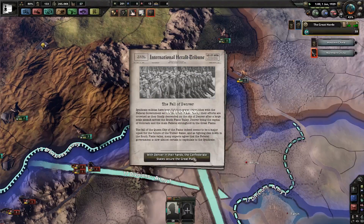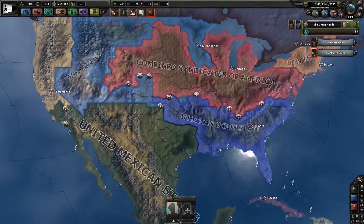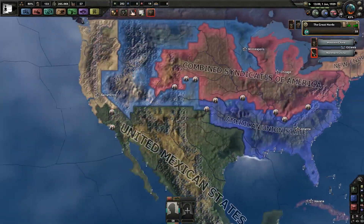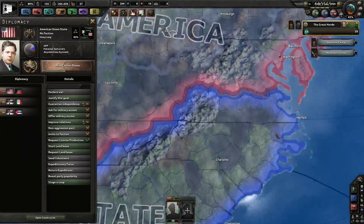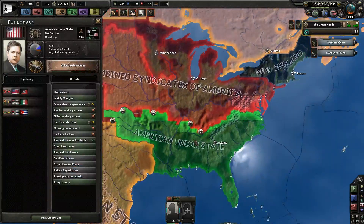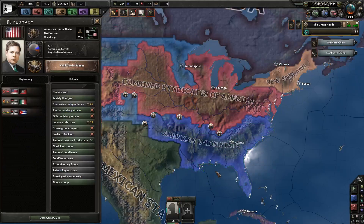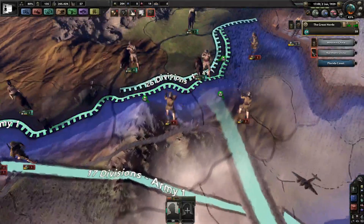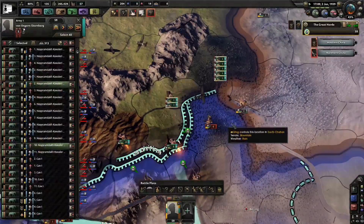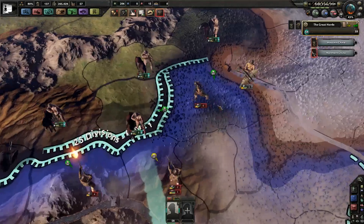The fall of Denver — interesting. The Mexicans have made small progress; it's very mountainous, so difficult. The combined syndicals are winning, although the unionists are holding too. Numbers-wise they're pretty disadvantaged, and factory-wise they're hugely disadvantaged. We'll see how that goes. Now they're all attacking and they all have multiple combats — let's do this, this is our time.